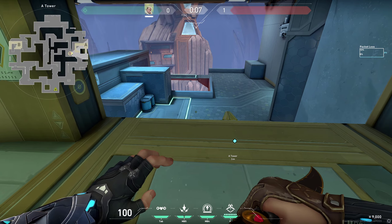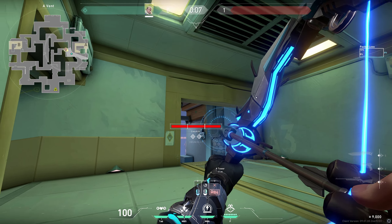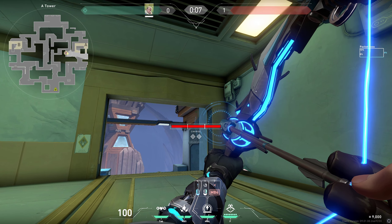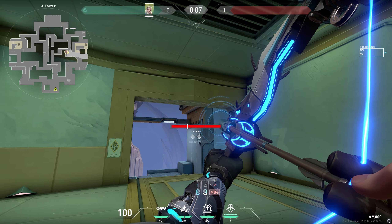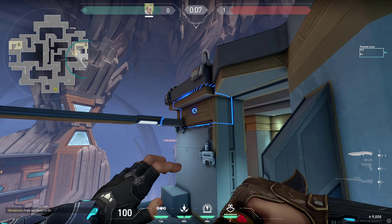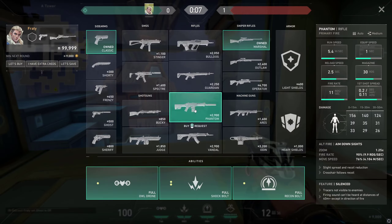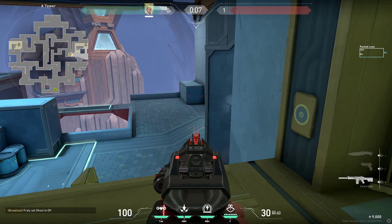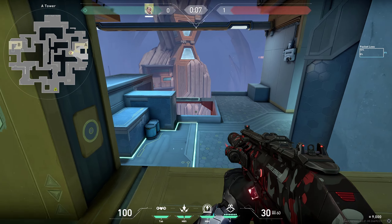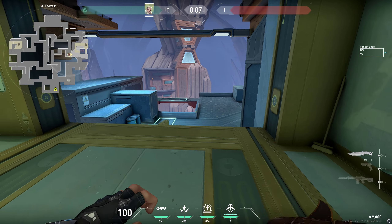A great strategy: you usually get smoked off in the tower, so before the smokes go down, stand in the back and prepare your dart. Shoot it anywhere on this wall, and when the smokes go down just dart there, wait with any weapon, and shoot anyone who gets revealed. This way you get at least one kill on anyone coming to the side.